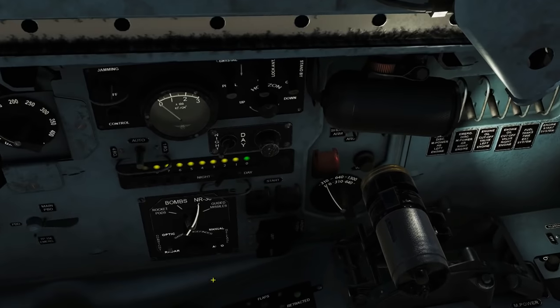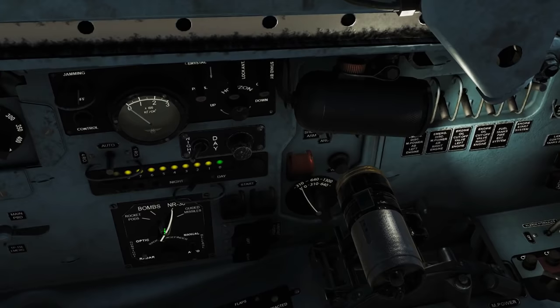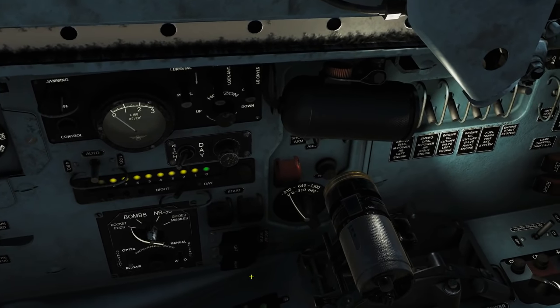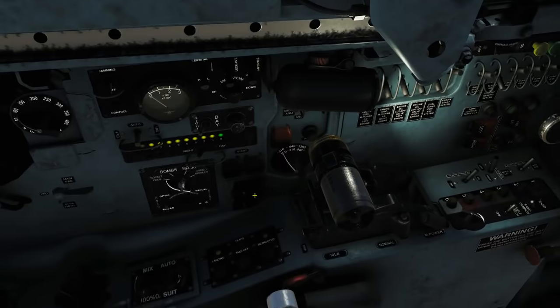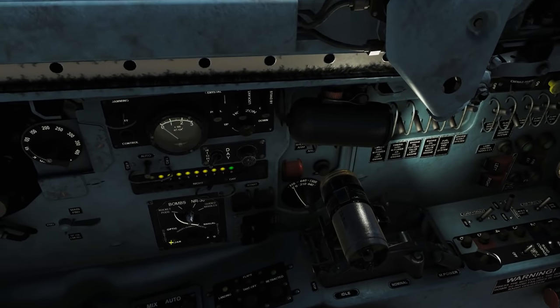So if we're going to set up rockets first, we've got our master panel here - left click to left, right click to right. We're going to start with the rocket pods there. Rocket pods in this aircraft are designed to be used against air-to-ground and air-to-air targets. We can aim them optically or by radar.